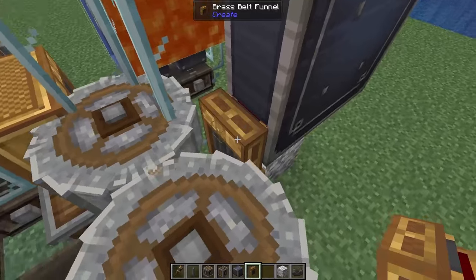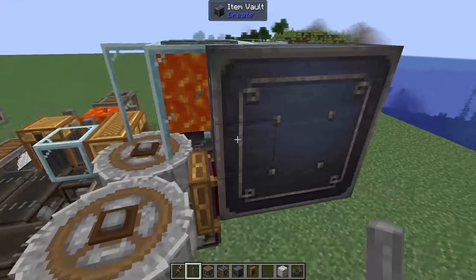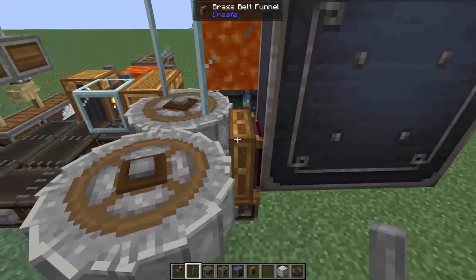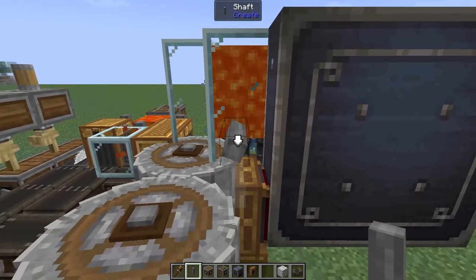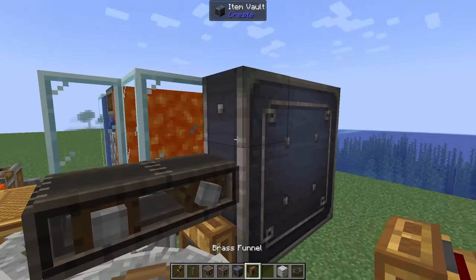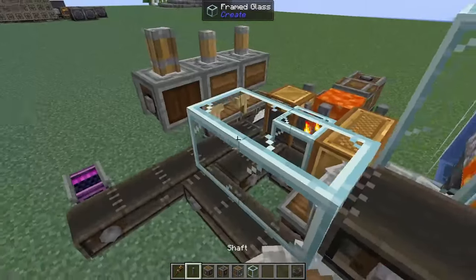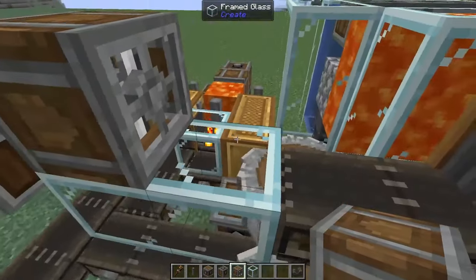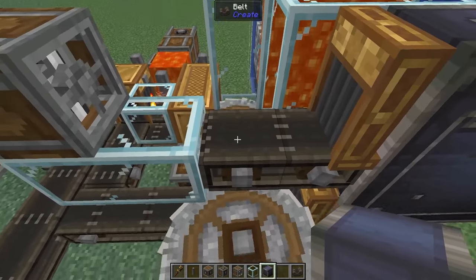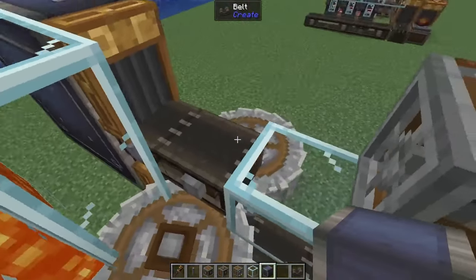We need to build ourselves a nice big three-by-three item vault, making sure not to forget to add in the funnel that goes into it, then remove the temporary block. Now that we're generating gravel, we need to build a system that is going to wash that gravel into iron nuggets. Above our latest funnel we're going to add in a shaft and another shaft next to it so we can make ourselves a belt. All of our gravel is going to come out of this funnel, and at the end of this tiny belt we're going to add in two permanent blocks. The block on the left needs an encased fan, and later we'll come back and add a water block here to act as our washer.